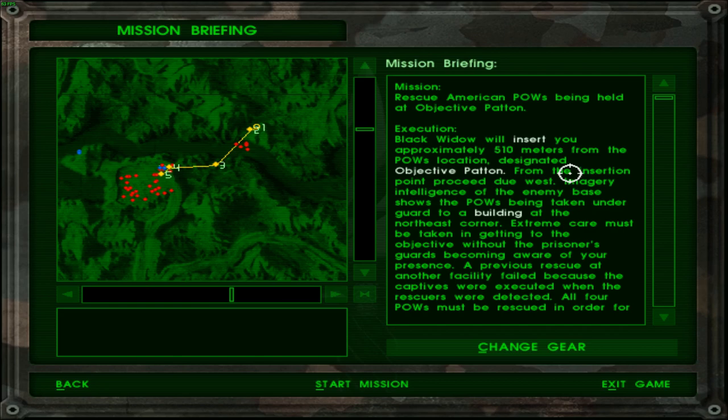I can see some friendly troops over yonder on the other end of the map here. Let's read about it. Mission: Rescue American POWs being held at objective of battle. Execution: Black Widow will insert you approximately...